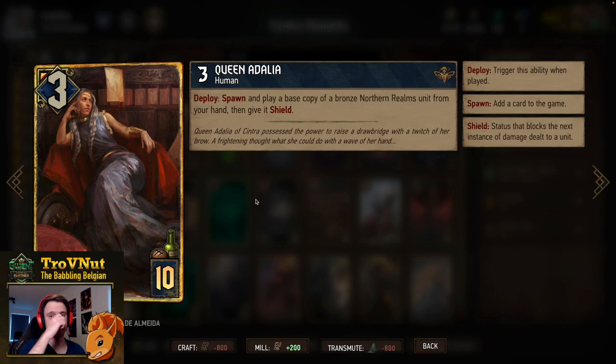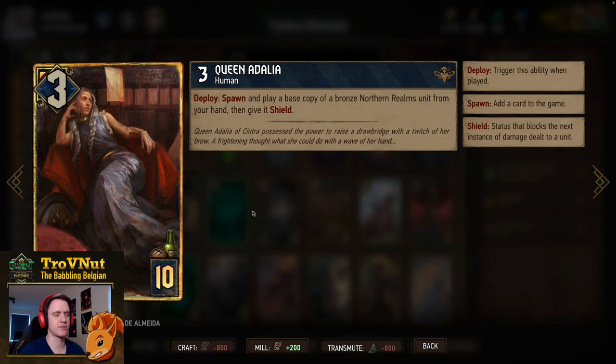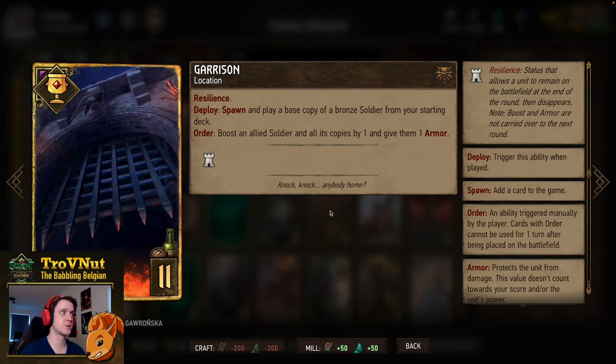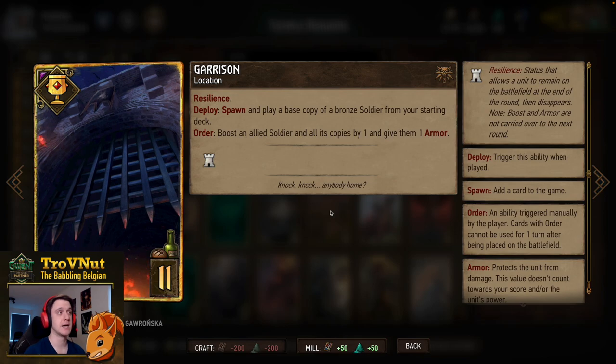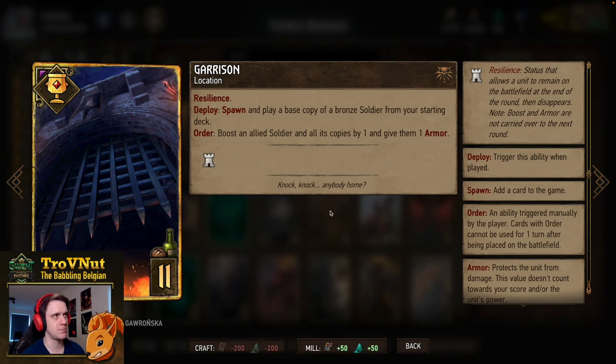Queen Adalia cannot be omitted in a spawn deck: three power for ten provisions. On deploy you spawn and play a base copy of a bronze Northern Realms unit from your hand and give it shield — either reavers or royal guards work really well. Garrison is a location with resilience, so it stays on the board an extra round. On deploy it spawns and plays a base copy of a bronze soldier from your starting deck. On order it boosts an allied soldier and all its copies by one and gives them an extra point of armor — very useful when your swarm is large.